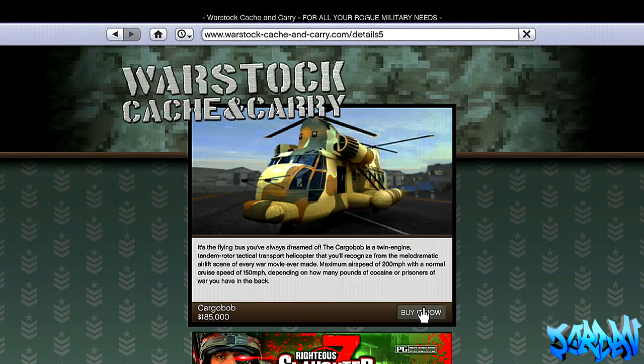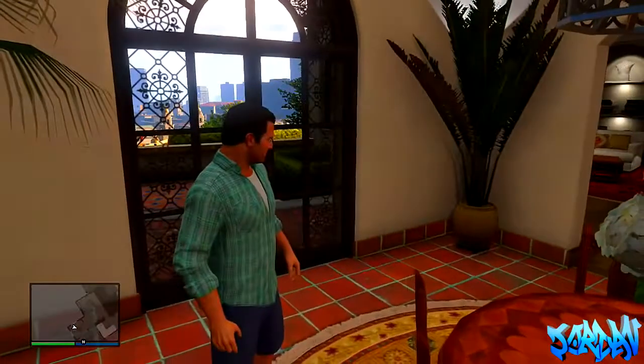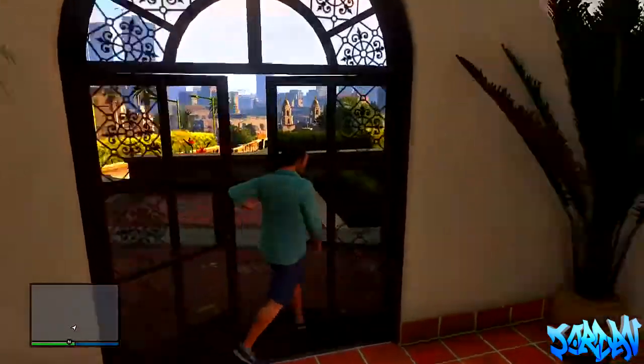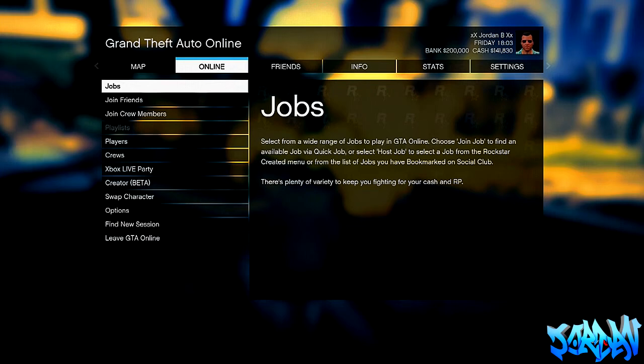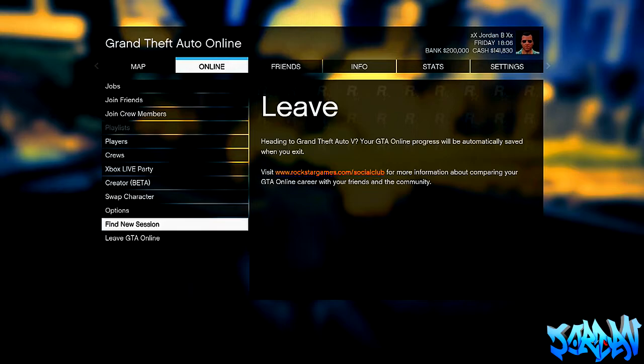Now in this video I don't press it because I've already bought the Cargo Bob. So if I press 'Buy it now' when it actually goes through, it's a bit of a waste of money as I've already bought it thanks to a previous glitch. But this is after patch 1.11 — you just want to press 'Buy it now'. Once you've done this, it will say that you can get it from Pegasus. As you can see, I am Michael online. If you look in the bottom left corner, there's only a green bar and a blue bar — there's no yellow bar because I don't have special abilities online. And to prove that this is online, I've got my single player character online. If I go to Online, it says 'Leave GTA Online' there, so that's proof that this is all on GTA 5 Online and that Cargo Bob we bought does go online.